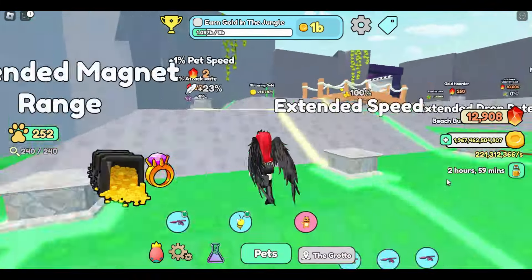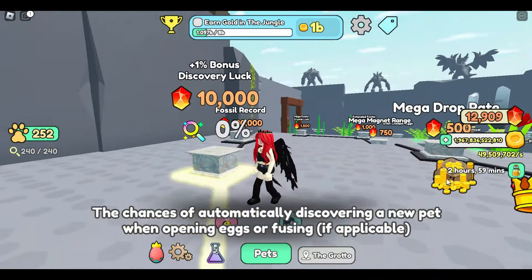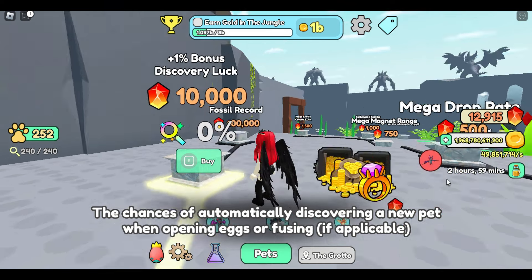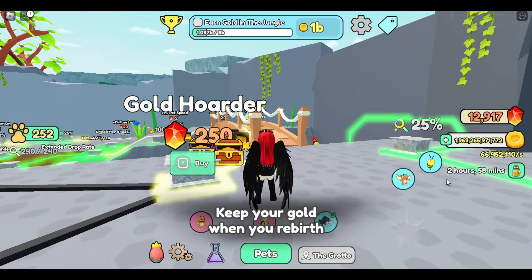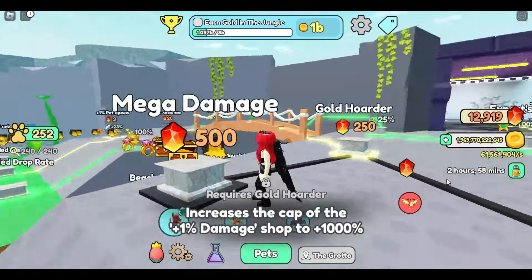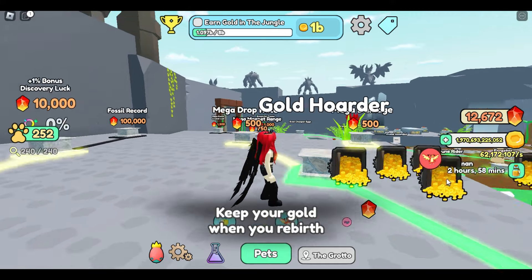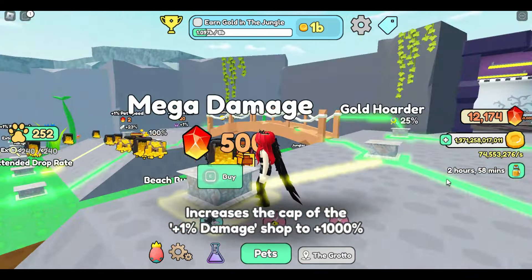Let's go ahead and get the things that I want to get. We're very income focused right now, so we don't need this for a while. Bonus discovery luck you really only need for when you're rebirthing, because it increases the chance of finding a new pet when opening eggs. We've moved past rebirthing so we don't need this. I also didn't get gold hoarder while rebirthing because it wasn't necessary, but now I have to get it because I can't unlock these upgrades until I purchase it — so that's 250 stones I have to spend to get back on the path to the jungle drop rate and damage shop upgrades.